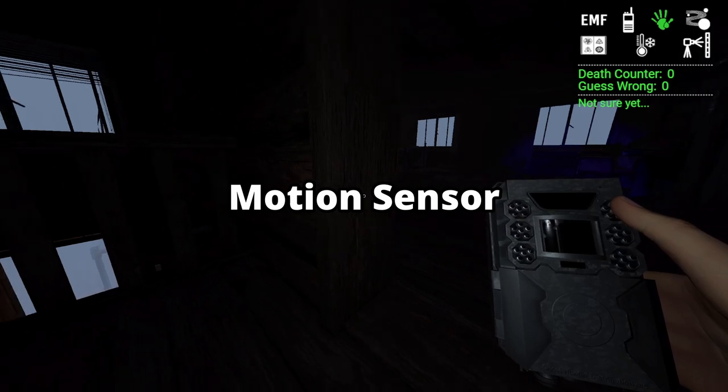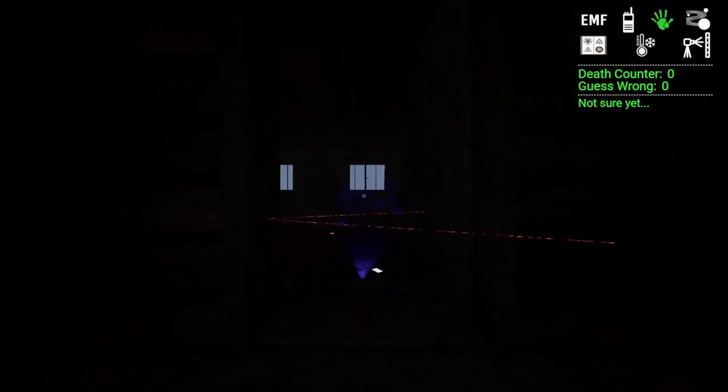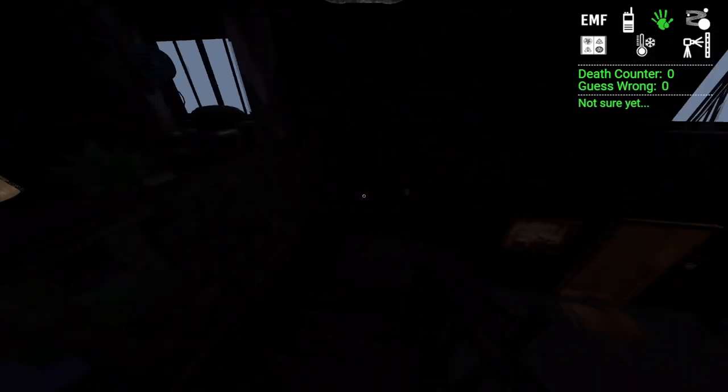The motion sensor objective is pretty easy. Put it in a doorway and wait for the ghost to hunt — just wait for it to walk through. If you get lucky it might trigger before that, but otherwise just wait for the hunt and he'll walk through it.